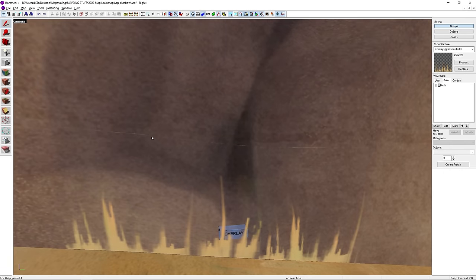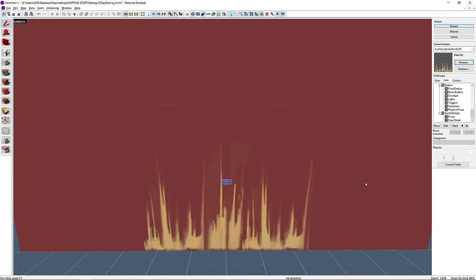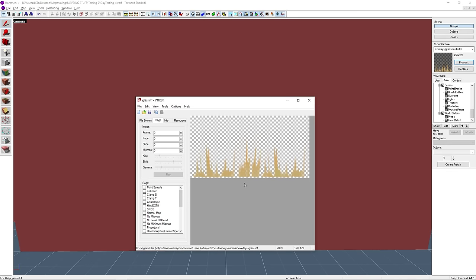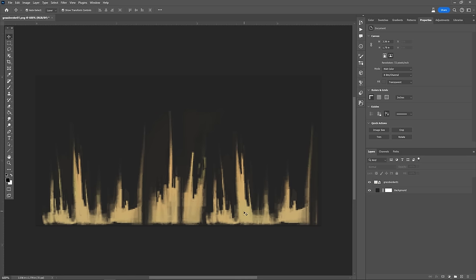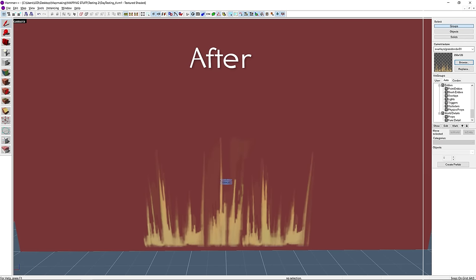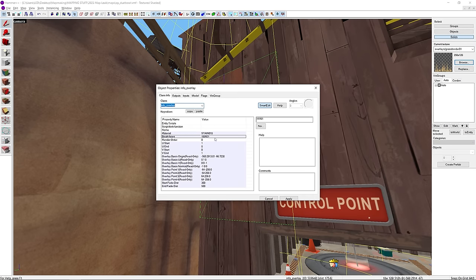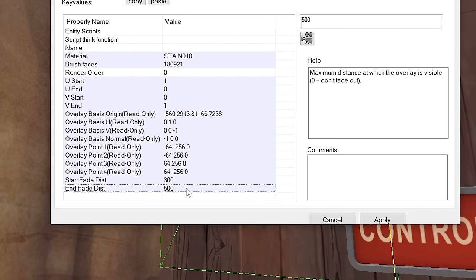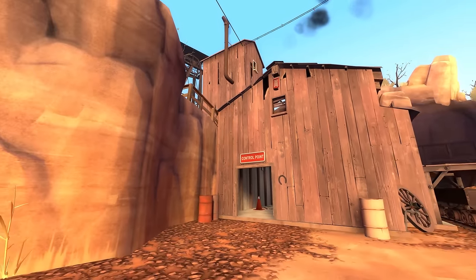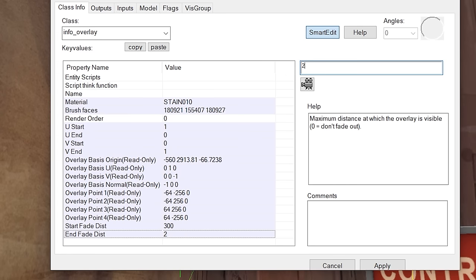A very bizarre seam shows up along the top of the grass border overlay. Overlays are textures you can slap onto any surface. The seam is strange because when importing the texture into Photoshop there's no line, but converting it back to VTF the line returns as gray — the cause isn't clear, but shifting the texture up a little makes it disappear. Another overlay issue is that it doesn't cover the entire side of one building because it's only applied to a single brush face, while that building side is made up of multiple faces. The overlay's end fade distance is set to only 500 Hammer units, so you can't see it unless you're right up against it. The fix is to add neighboring brush faces so the overlay covers the entire wall, and increase the fade distance.